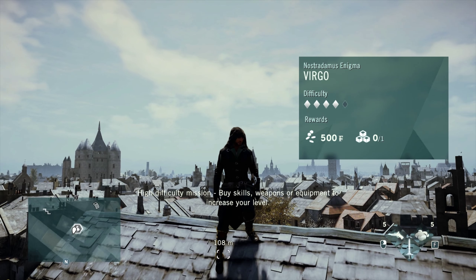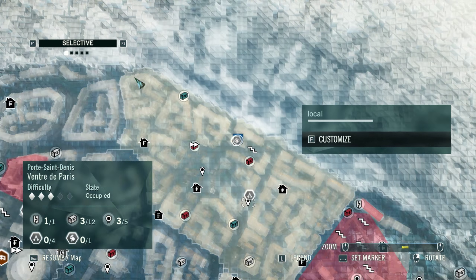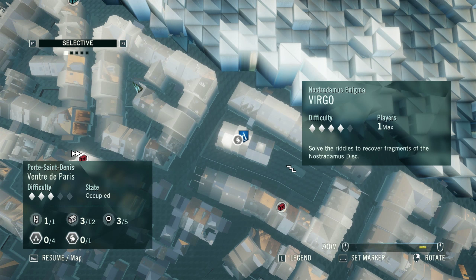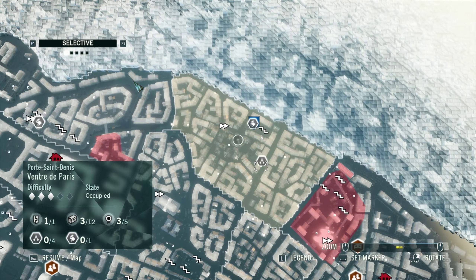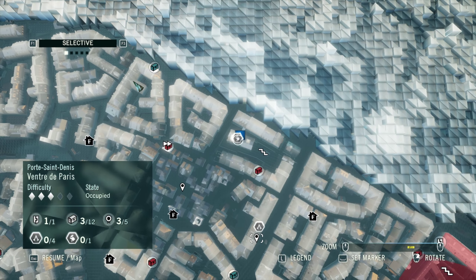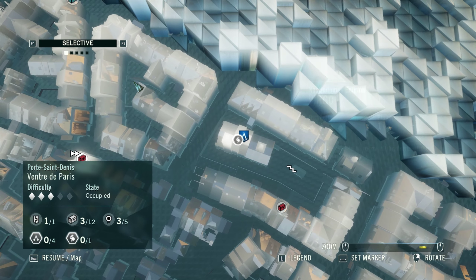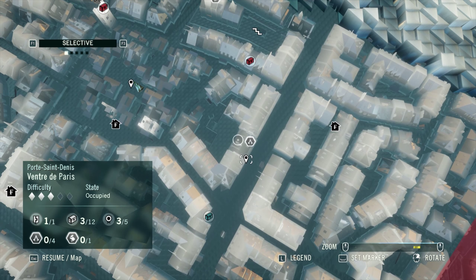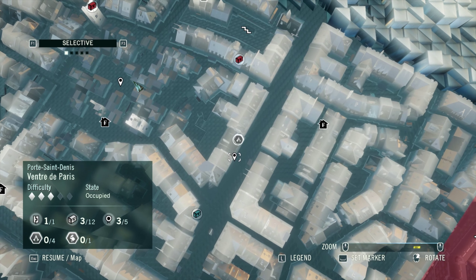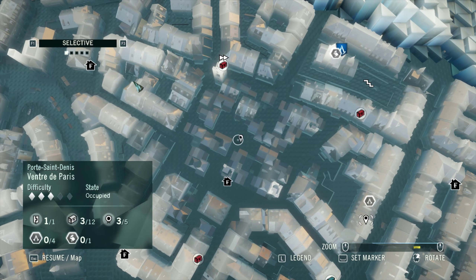Welcome back. Hopefully you've been following this ongoing series as we solve these Nostradamus enigmas — these individual puzzles. This episode we're looking at Virgo, located atop a church in the north-central area of the map, really close to La Cour des Miracles.